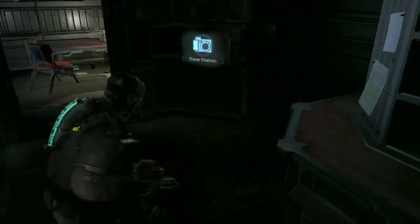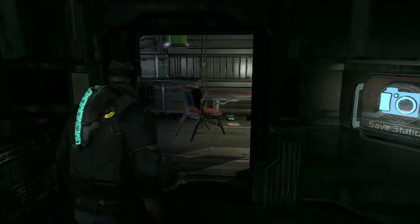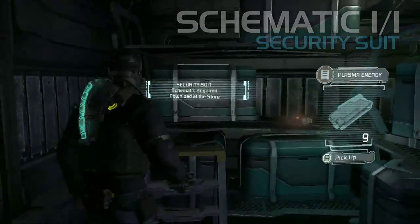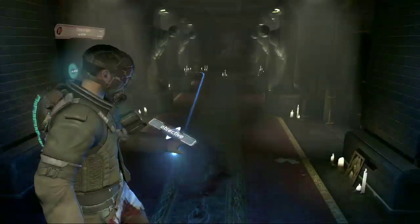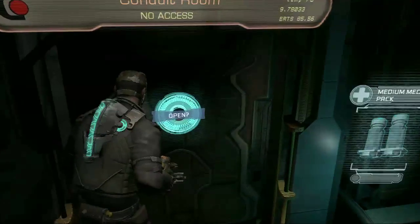Alright, so here we go. This is a little bit further on — this is after you get through the door that's slamming up and down. And this is our only schematic in chapter 4. A little bit further on here, this is another one of these conduit rooms that you don't get unless you have the Ignition Xbox Live Arcade game.